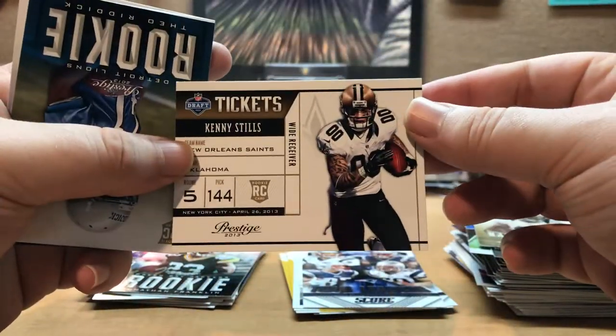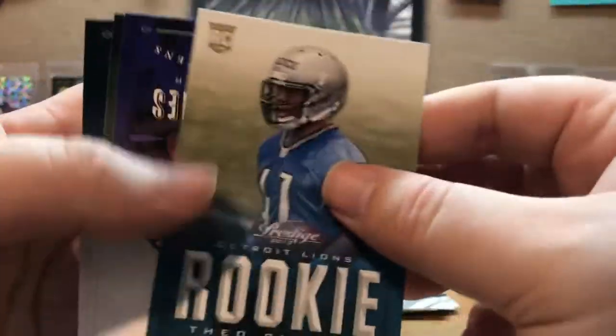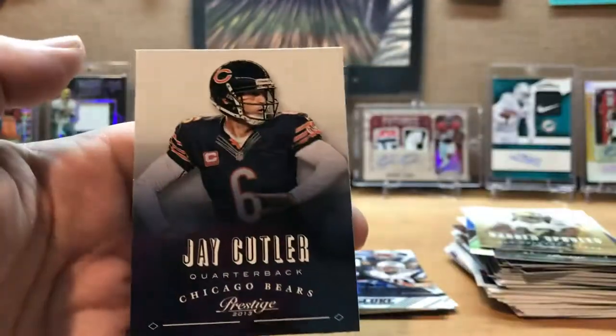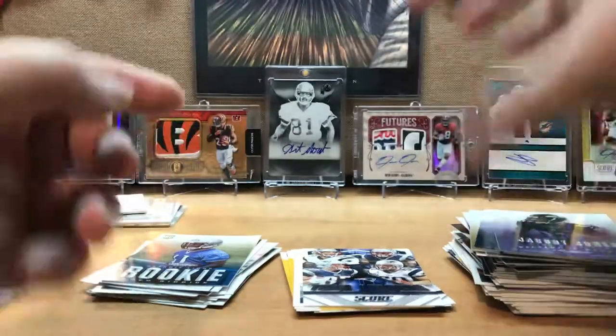Next Prestige pack: draft ticket rookie Kenny Stills, rookie Theo Riddick, Kobe Jones — used to be a great return man — Jermichael Finley, and Jay Cutler. Let's get into our hits here.